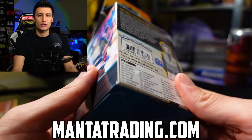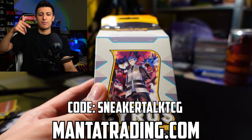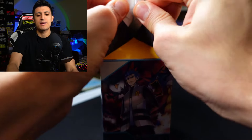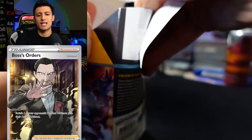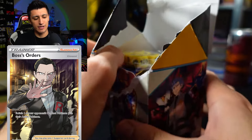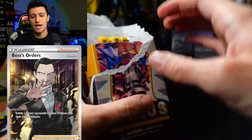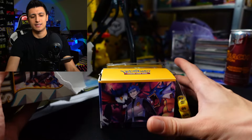I picked this up from Manta Trading. If you guys want to shop with Manta Trading, you can use code SNEAKERTALKTCG to get 5% off — link down below. Boss's Orders is one of the best cards in the game, and the full art version with Giovanni from Rebel Clash is an expensive thing to buy. But now we have a new full art version which you can just get with these boxes, which is very handy.